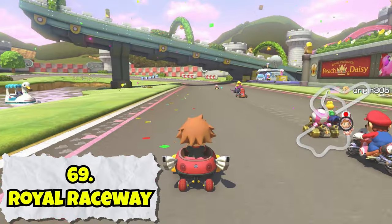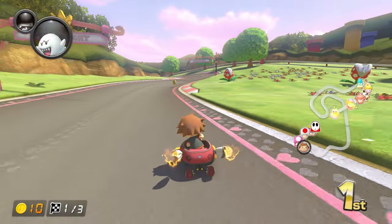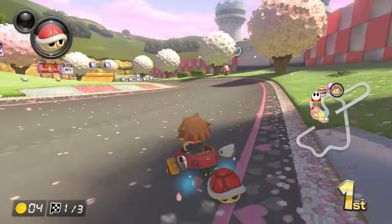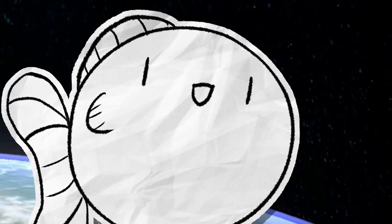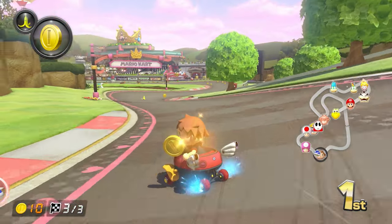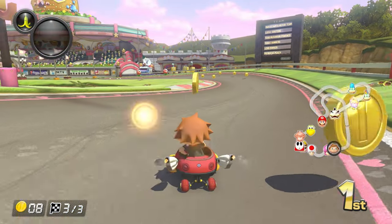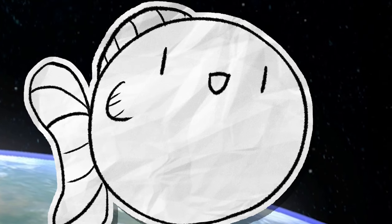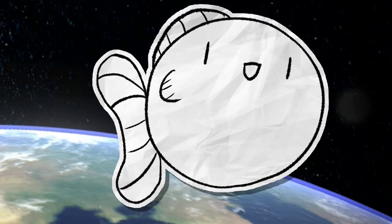Royal Raceway is another solid course — pretty similar vibe to a lot of the Mario circuits, taking place in a normal race track in a grassy area, but it's got a nice spring theme with the trees flowering. The course itself is a step up from a lot of the earlier tracks, with a big ramp leading to a giant gliding section that's a lot of fun, as well as a very windy finish that gives racers a real good final opportunity to pass each other if they have a boost. Nothing too special to note, but a very solid run-of-the-mill course — just a good time.